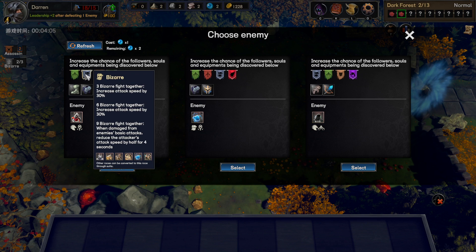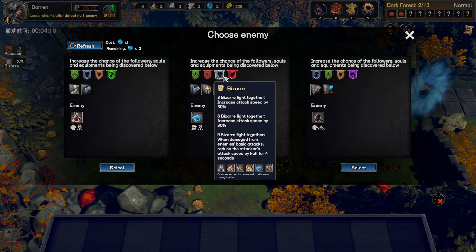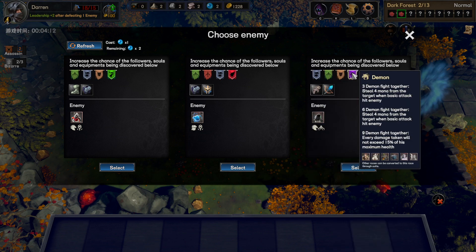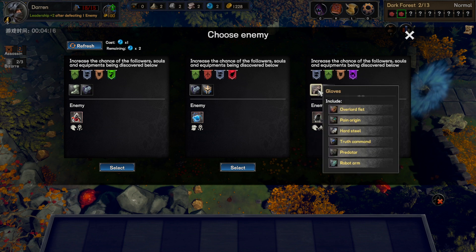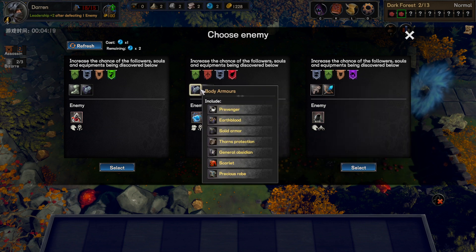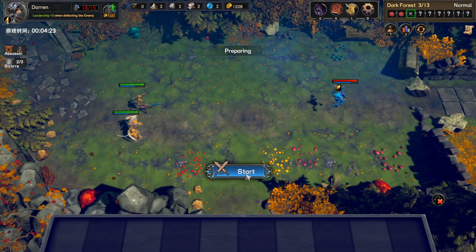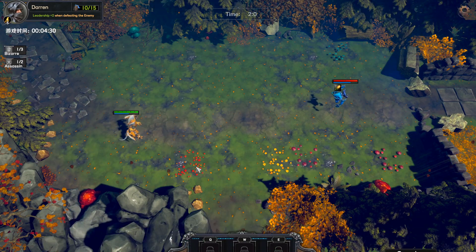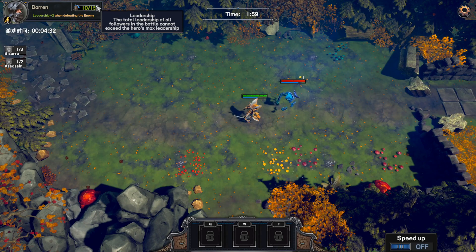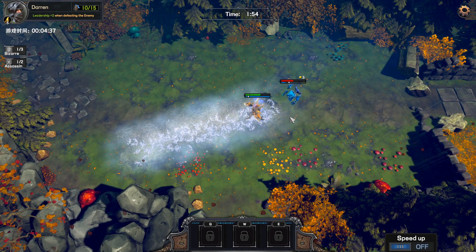We want to focus on fighting bizarre enemies. We don't have bizarre assassins available, but we do have bizarre guardians. We'll go fight the Follower Forester — we could get gloves, a light weapon, a helmet, or body armor. Actually, let's fight a winter element. We don't have enough leadership yet so we're actually just going to pick the new guy for now, since we need one more leadership point to use both followers.